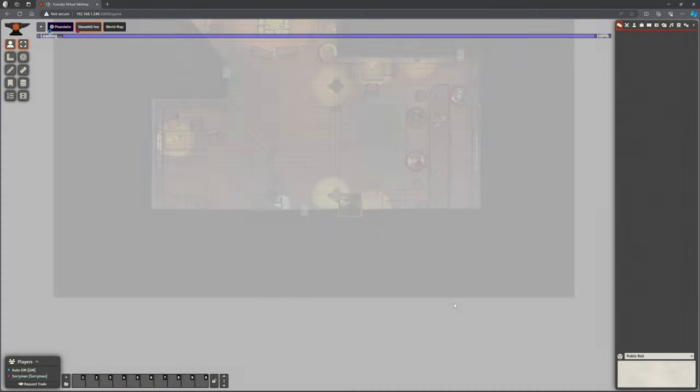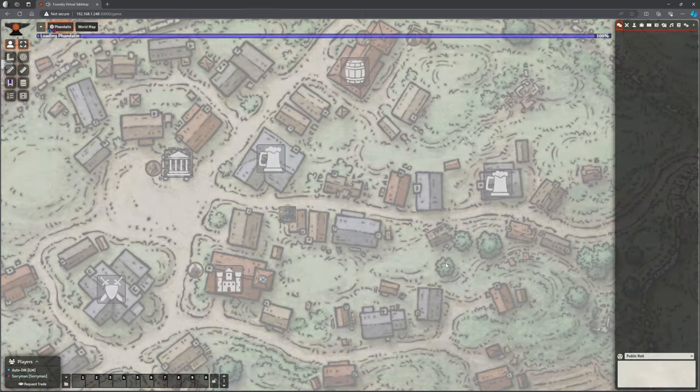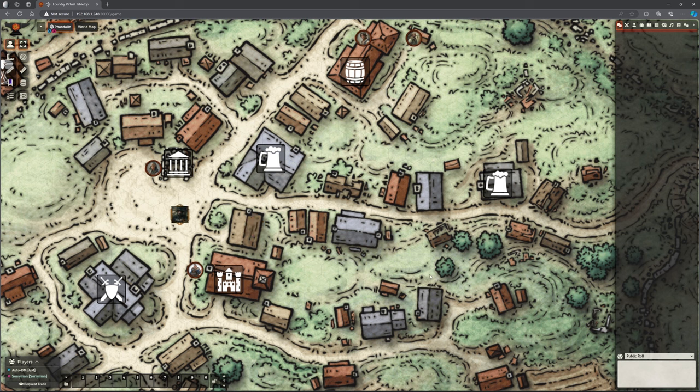We've got a couple of different places where that works and this all works fine. But in this video, I want to look at a different tool we could use to do that rather than using Monk's Active Tile Triggers, which works fine. Different methods for different people, for different usages.